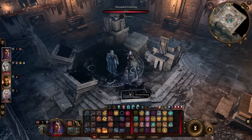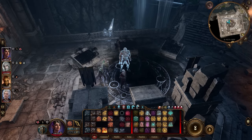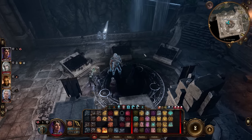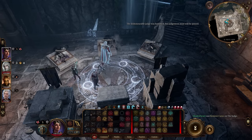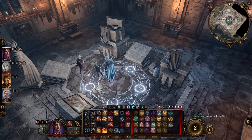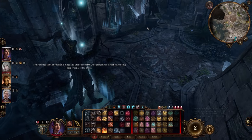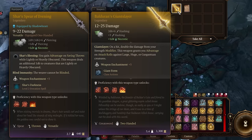For the Chamber of Justice, you need to remove the debuff from the character — use Remove Curse, Turn Undead, Banishment, Polymorph, or anything that strips the debuff. Then take the cell painting and place it in the correct spot. After solving all the trials and killing Answer, loot them to get Baldurin's Giant Slayer.